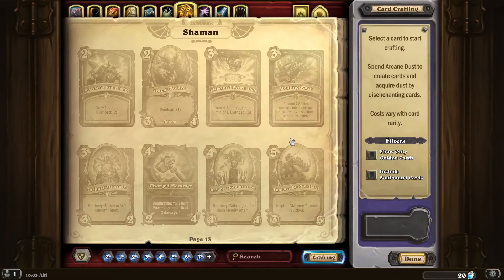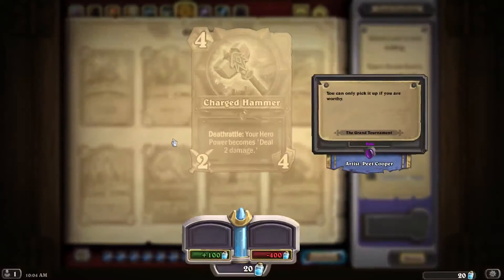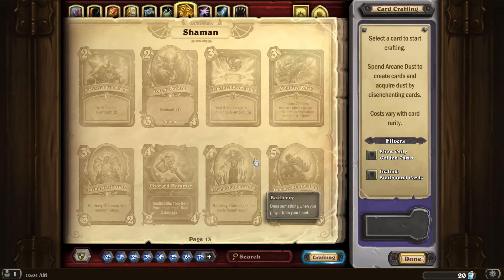Shaman was very hard for me to pick, because in my opinion Shaman got some really good support. I'm going with what kind of defied the overall theme, and that would be Charged Hammer. Charged Hammer is a 4-2-4 weapon. Deathrattle: your hero power becomes deal two damage. My problem with this card is that TGT really did focus on making Totem Shaman really, really strong — and I think Totem Shaman is going to be a great deck. But Charged Hammer negates your ability to summon totems off your hero power. The Totem Hero Power is a lot better than just dealing two damage.